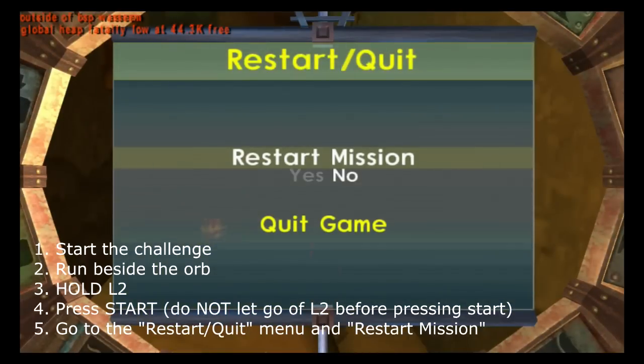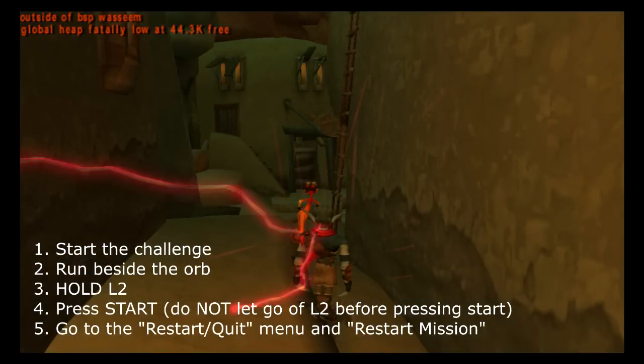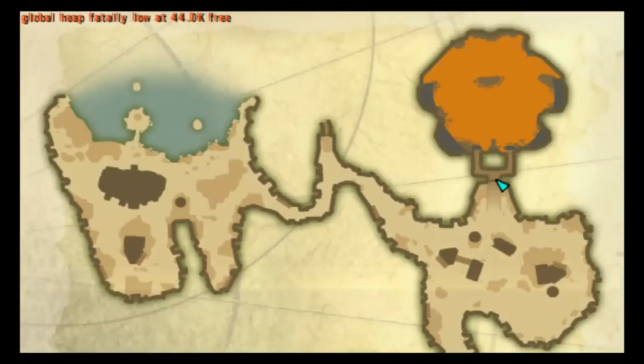If you fail and fly into the orb or pick it up, the challenge is over and you can't restart it. If this happens to you, I'll show you a second spot where you can use the glitch and farm some orbs.